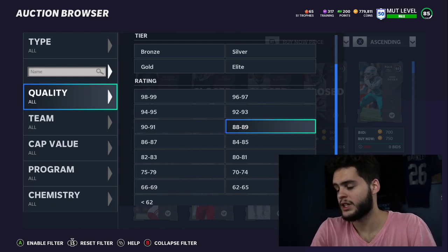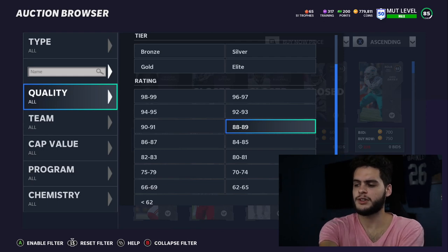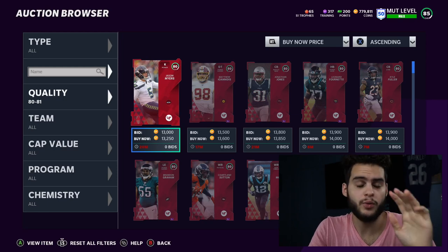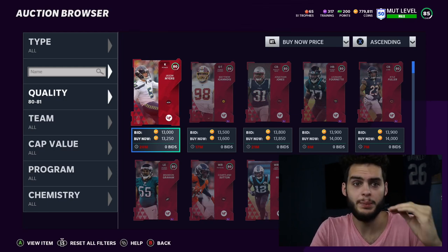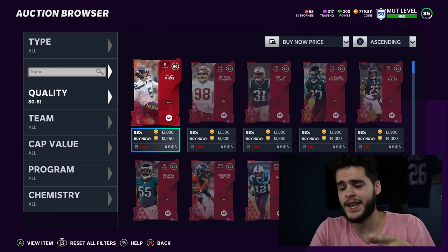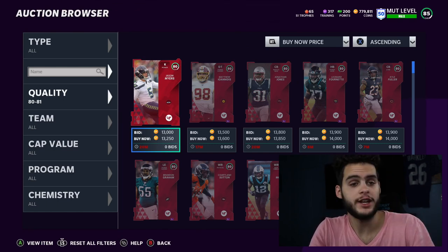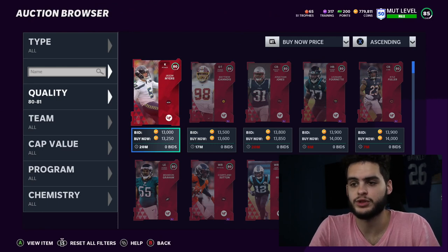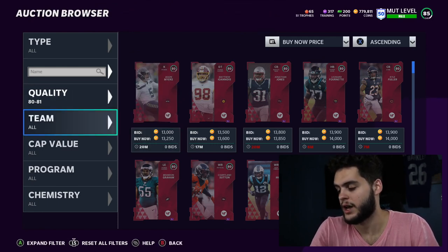Starting with the lowest values: the 80s and 81s are not great values - do not touch these. The price is super high right now and 80s and 81s are primarily composed of that. They've risen because training is such a hot commodity. 80s and 81s are always the worst training value, so if they're above 10k they're almost always a bad value.